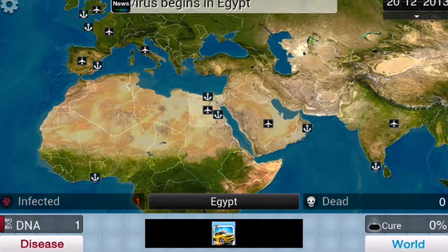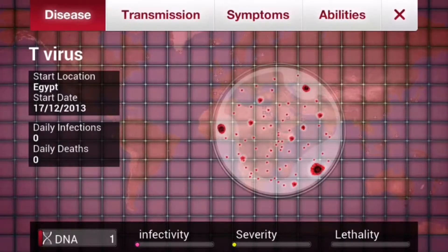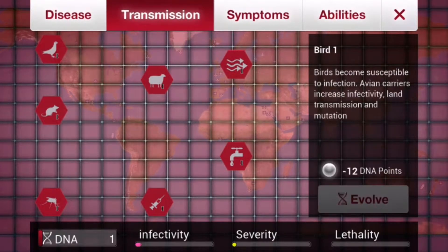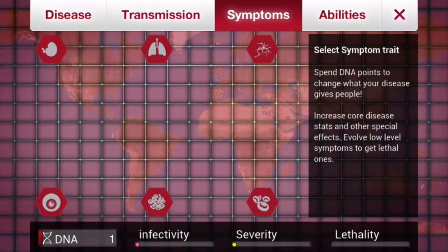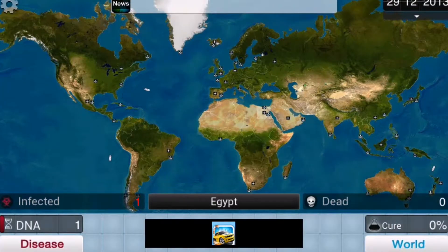So we got our first human infected. The point of the game is to infect and kill the entire population of the Earth, which is neat. And you can do this in many ways by evolving your disease. You've got various options which you can use DNA to do, and depending on how you evolve and which parts of the disease you evolve, you get different results.